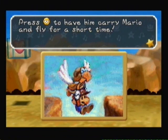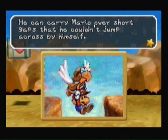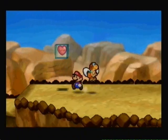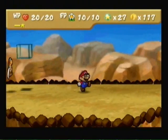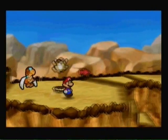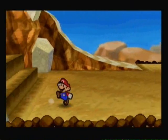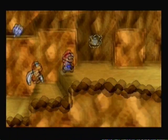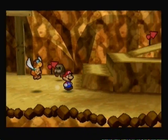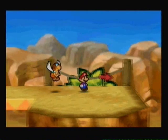Parakarry joined your party! You can have him carry Mario and fly for a short time — he can carry Mario over short gaps he could not jump by himself. While in battle, he can attack with Skydive or smash enemies using his Shell Shot ability. Parakarry is a very, very useful party member. I'm going to show you his action commands when we get into another battle. His Shell Shot is an attack that can hurt the Clefts — the Clefts are much easier to fight now, so that's really going to be helpful to us.